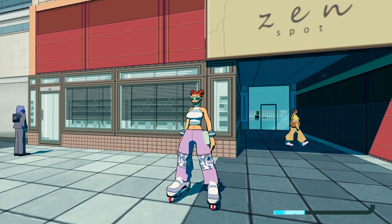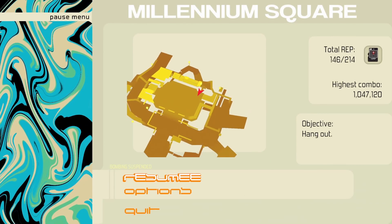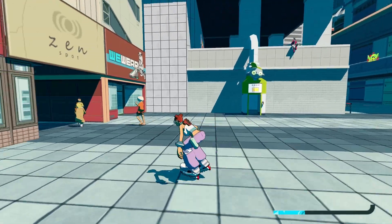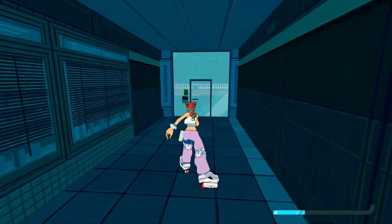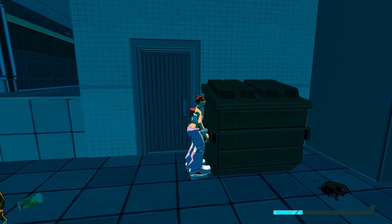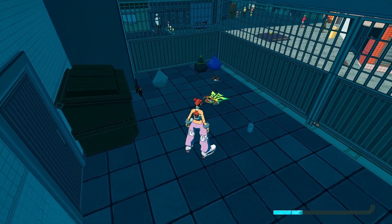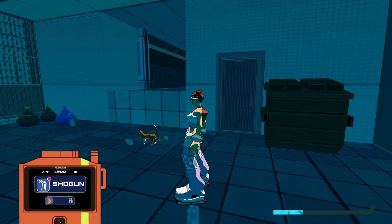Now that we're over here at Millennium Square, we've got another location here on my map, towards the middle. You're going to go ahead and run through this glass here with a boost. And as you can see, there's a dumpster here. Give it a little kick and it'll spit out the spray, which is Shogun.